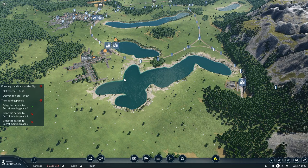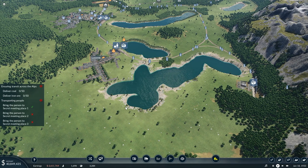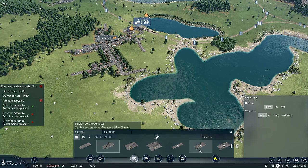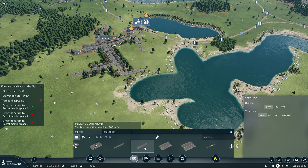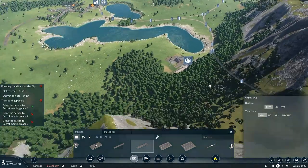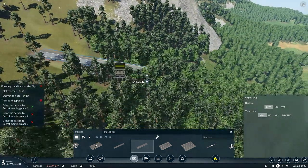Secret meeting place three is going to be a little bit more difficult. I've got passengers coming into Lucerne passenger station from line one, so I'm hoping that will be all we need. What I will do is build a road — a country road. Take me home, country road. Well, don't take me home — take me to the site of the traitor! I need to get a road up there and then a bus stop up there.